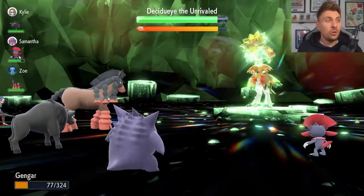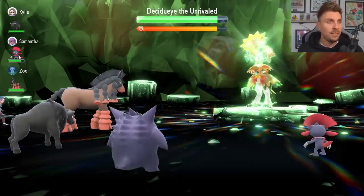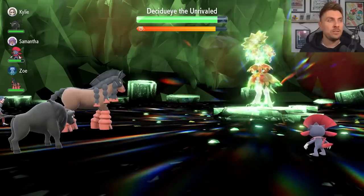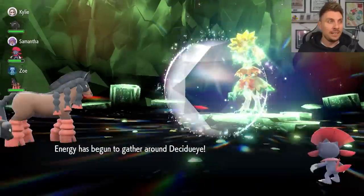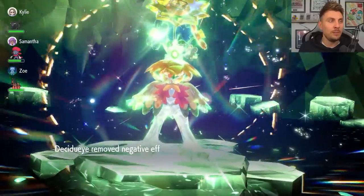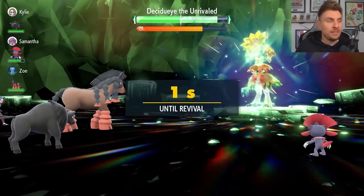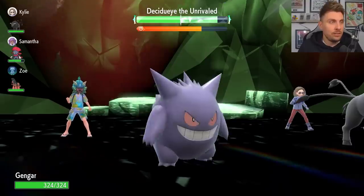On the next turn, it should knock us out, and at that stage it should also set up its shield and nullify the stats on its side of the field. This is totally part of the plan — we get knocked out here. Because it's knocking us out and initiating the shield, it should go for Swords Dance as well, which the Taunt should still be in effect to block. And you can see — it's not going to be able to set up any of those attack boosts, which makes it totally possible to go deeper into the raid and execute this strategy.